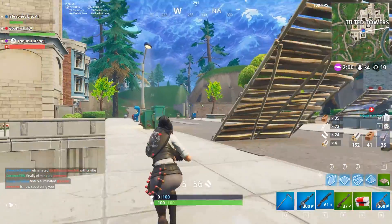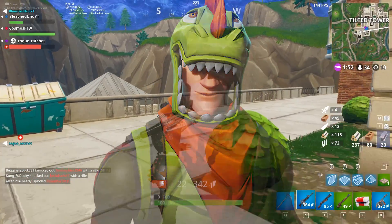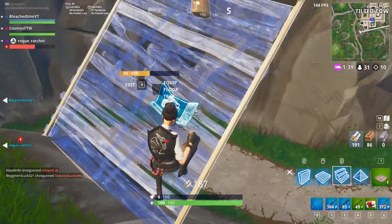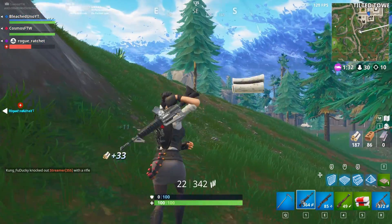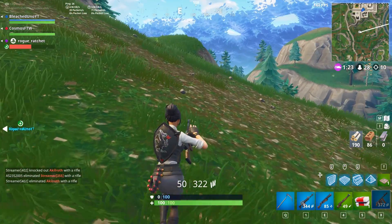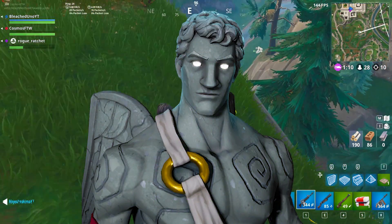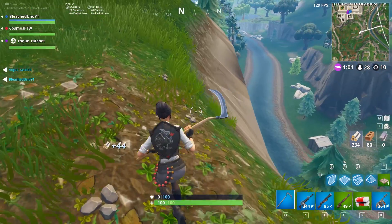Our next spot is the Rex, which is honestly saved by the back bling. The Rex skin itself is really a bad skin, but the back bling is just absolutely insane. The Rex back bling goes with everything — it seems to go with about 95% of skins and it just looks absolutely amazing. That's the only reason I bought the Rex, and I don't think I've ever actually used the Rex skin. Similarly, we have the Love Ranger — the skin itself is mediocre, but the Love Wings back bling goes with 100% of all skins. This skin is saved by the back bling, just like the Rex.